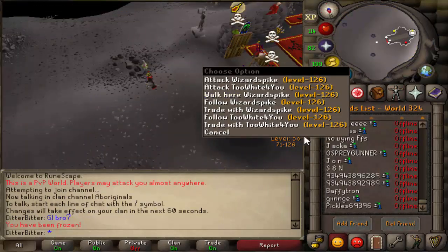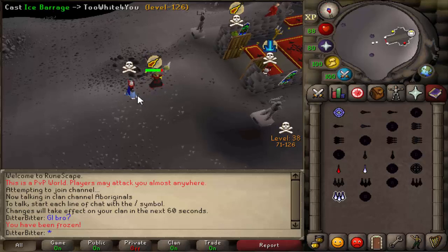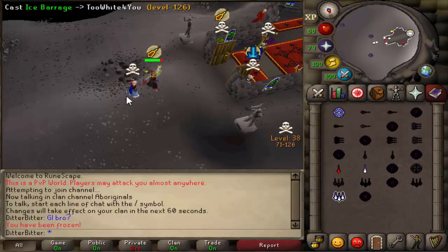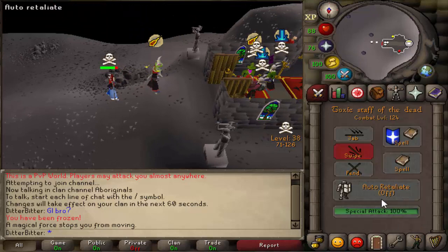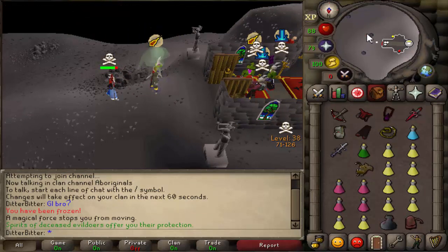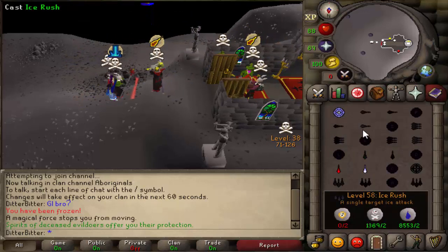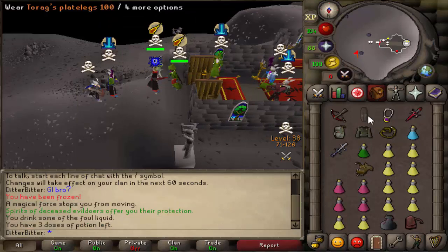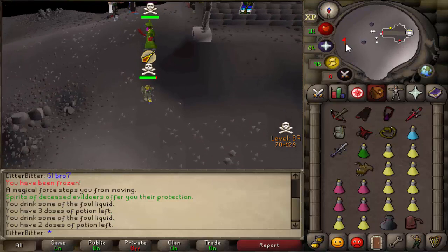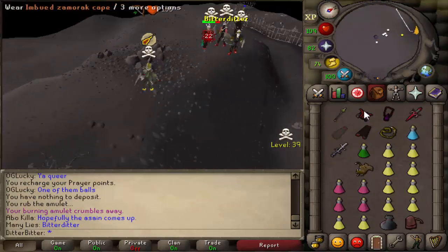The smartest thing would have been to freeze the guy as soon as he cast the barrage so he couldn't spear me in the first place. He got the first spear on me and I wanted to get that freeze off - on his second spear I froze him so he couldn't spear me again. Then another guy logged in. My freeze only had a few seconds left, so I went in for the freeze, splashed it, and they speared me in full mage gear. Luckily they got bad RNG with their ballista specs and I managed to run out before anything bad happened.